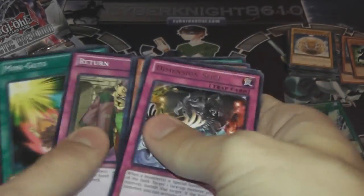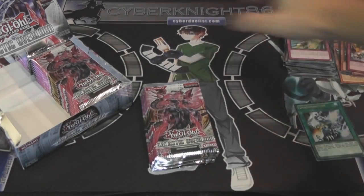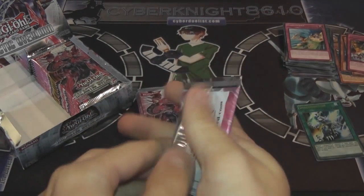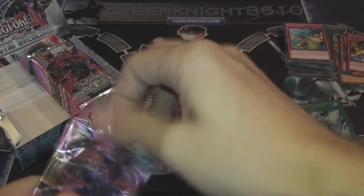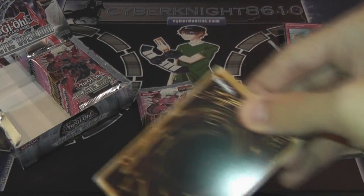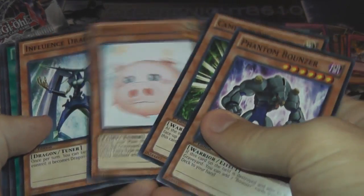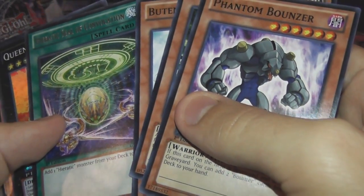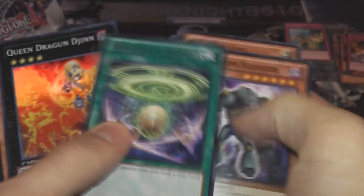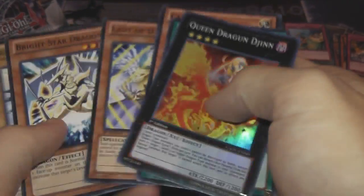Dimension Slice. There's a lot of good rares in this set too — can't wait to read through them all again. I always read through all the boxes. Give me another holo. Heretic Seal of Convection, I don't know, and Queen Dragon Gin. That's not bad — not bad at all.